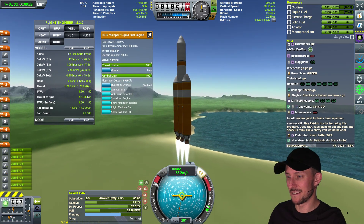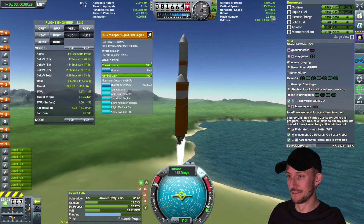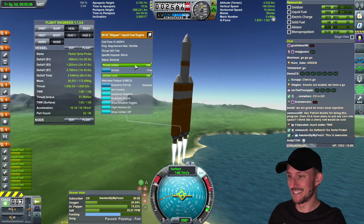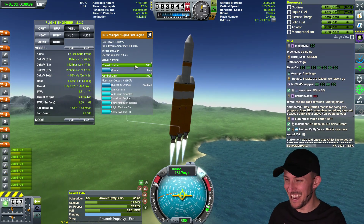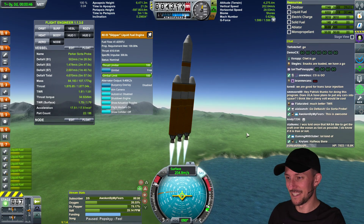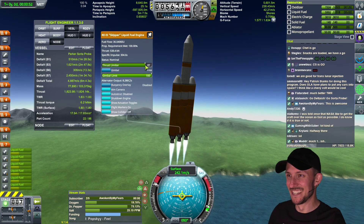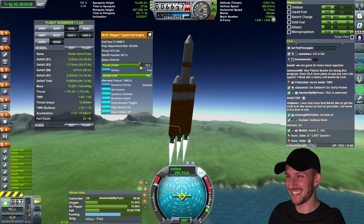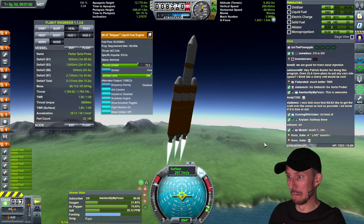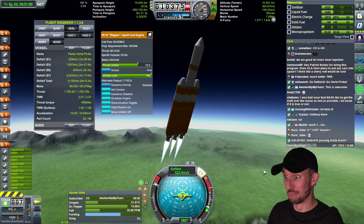Now passing 20 seconds into flight, and 25 seconds — vehicle is beginning the pitch-jaw roll program. Vehicle control is looking good. Now passing 34 seconds into flight — Mach 1. Now 40 seconds into flight, vehicle is now passing through max Q, maximum dynamic pressure. And the core booster is now throttling down to the partial thrust mode. Chamber pressure response looks good. Now passing 1 minute into flight.